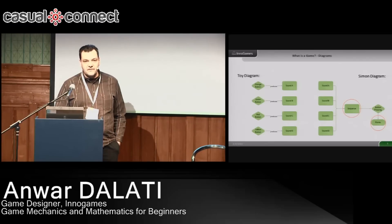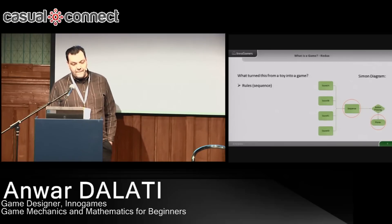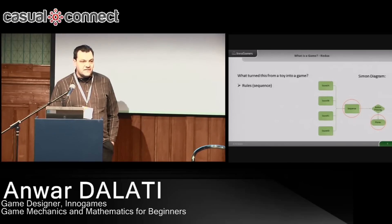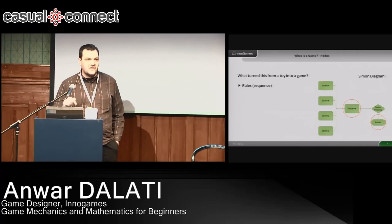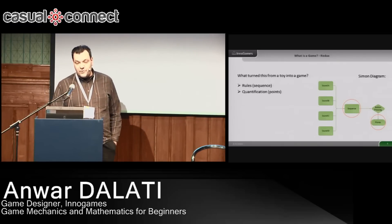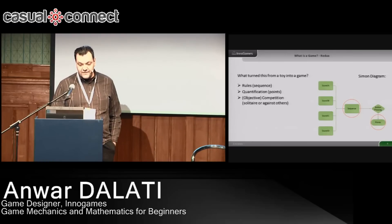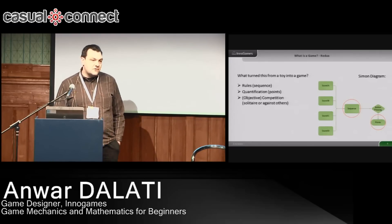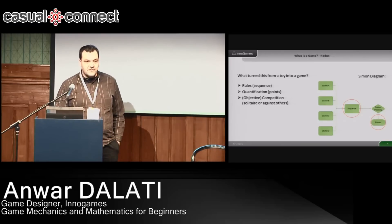If you correctly followed the sequence — what turned this from a toy into a game? First, the rules were added: by giving out a sequence to follow, the game tells you you have to follow that sequence. You can push the funny buttons and just make sounds, but then you won't get any points. Then the points are added — that's quantification. We count your progress or how good you were. And also, this can add competition, where a couple of us can play the game, count our points, and compare who's the best.